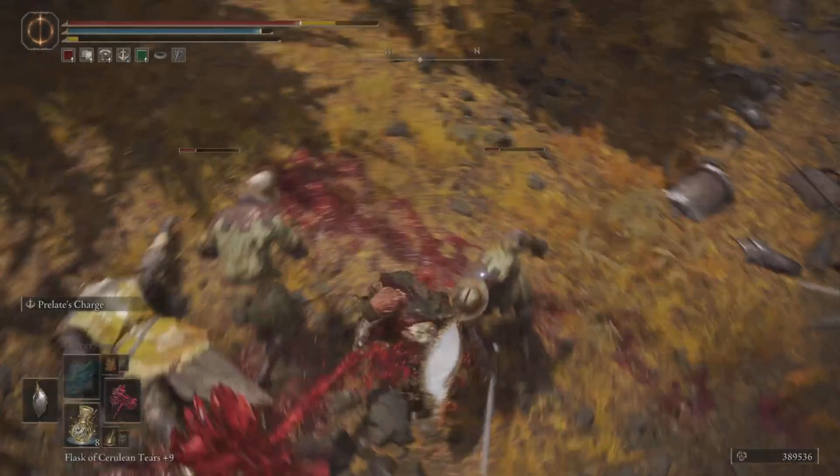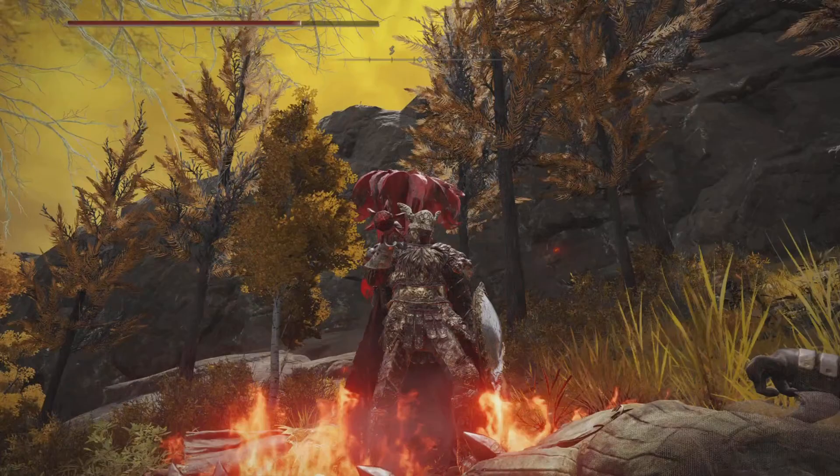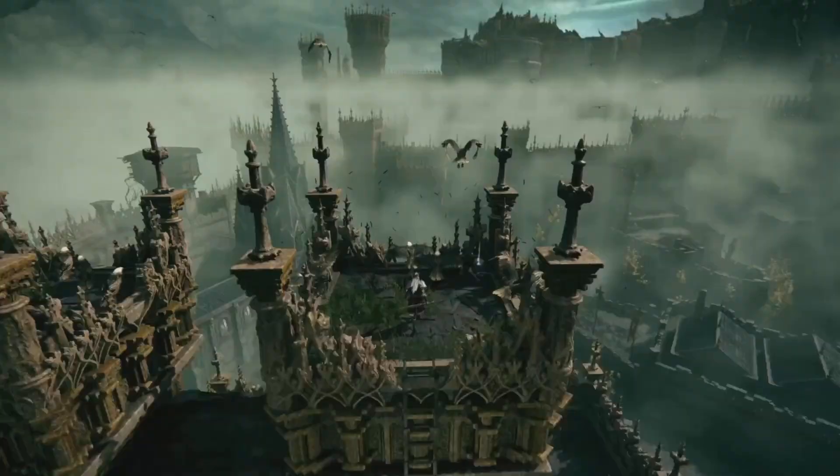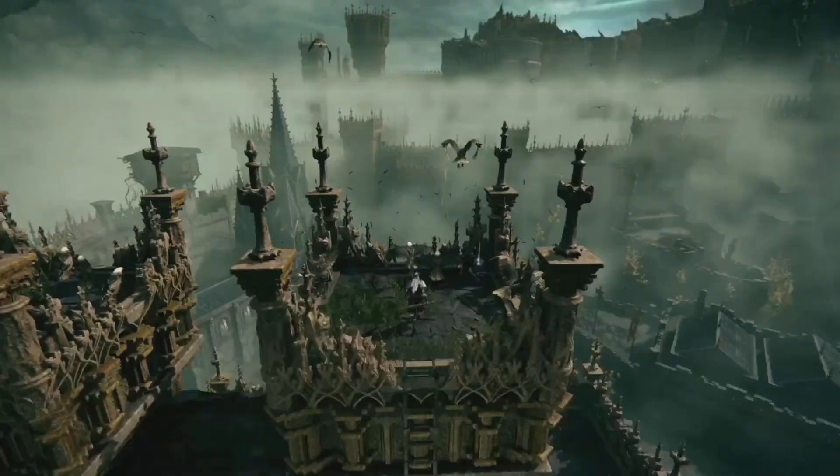So there you have it, ladies and gentlemen. If you're looking for a new toy to play with — a fire giant hammer, a giant axe — well, this is yours to get today. I showed you where you need to go and how you can get it from that boss. Now all you have to do is go over there and get it today.